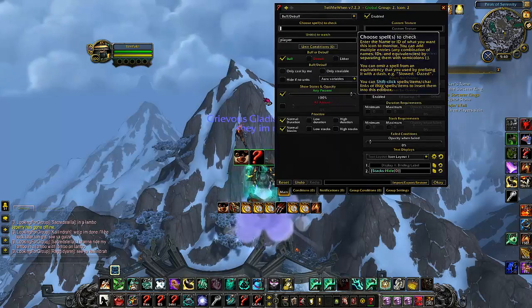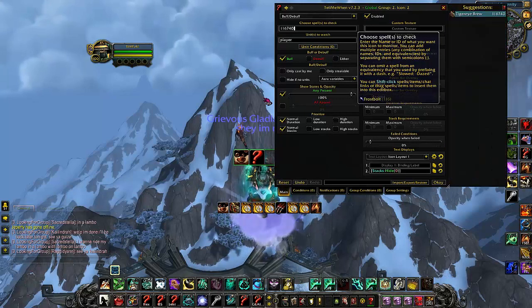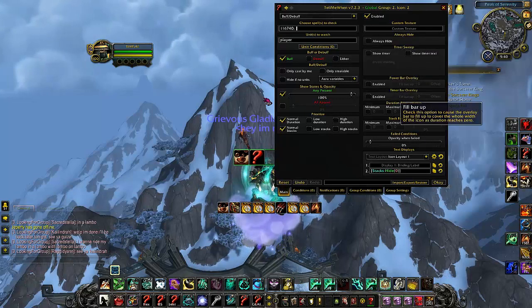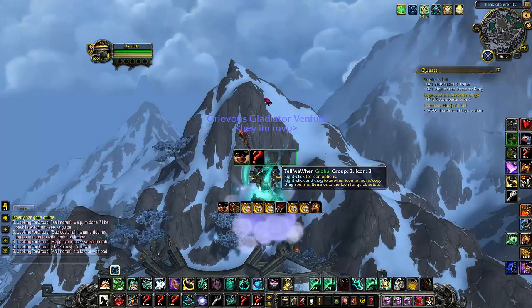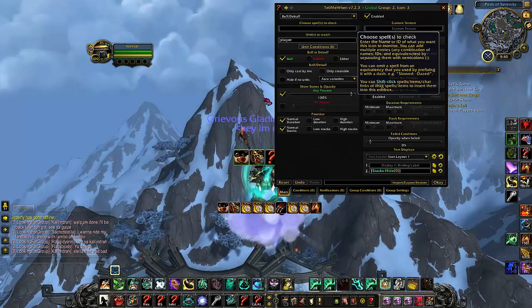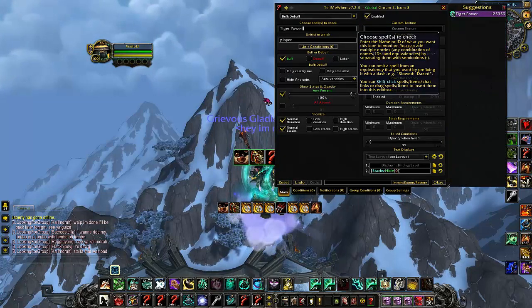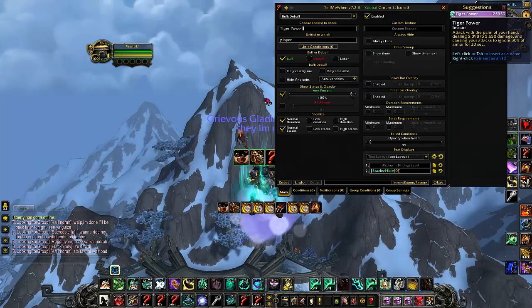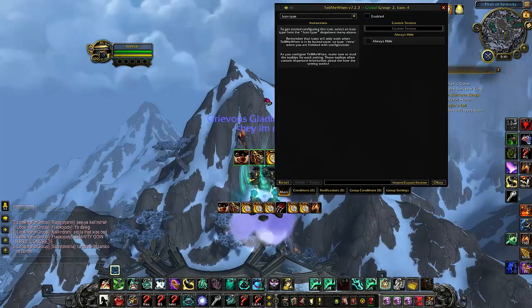Next one: buff and debuff, and now we're going to track our Tiger Eye Brew as we actually pop it, so we have a little reminder that it's up and it can tell us how long we actually have it up for. That's number two. Number three, another buff and debuff — we're going to be tracking Tiger Power, so we don't let our Tiger Power fall. It's very important to have that armor penetration, and it's nice to know when it's up.